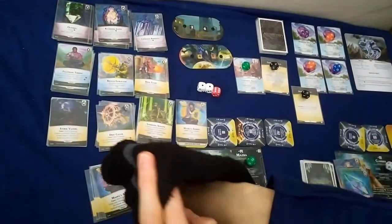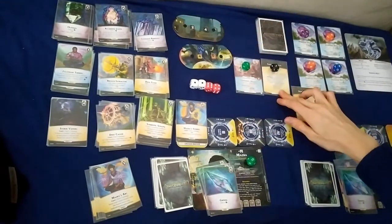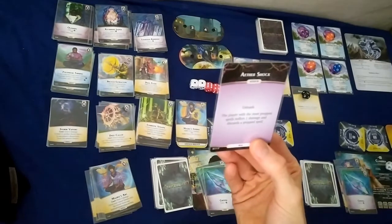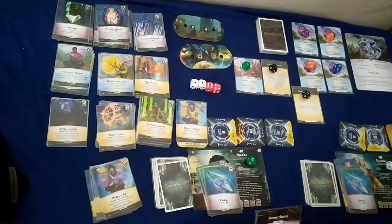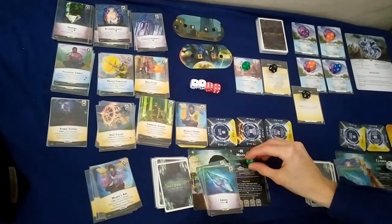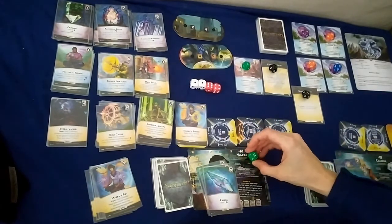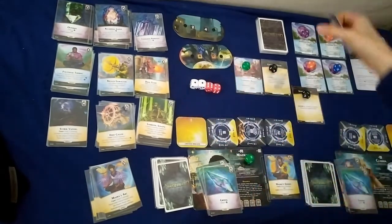Another nemesis turn — two more damage to Gravehold. We get an unleash: the player with the most prepped spells suffers one damage and discards a prepped spell. I'll take two damage to Claudia, she takes one damage down to nine, and we discard a prepped spell. That's unfortunate.